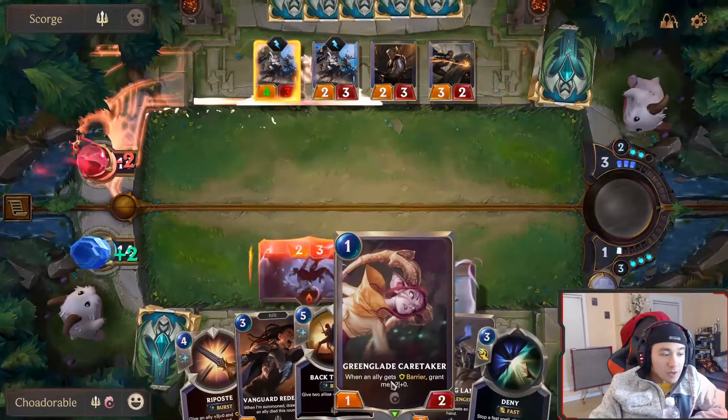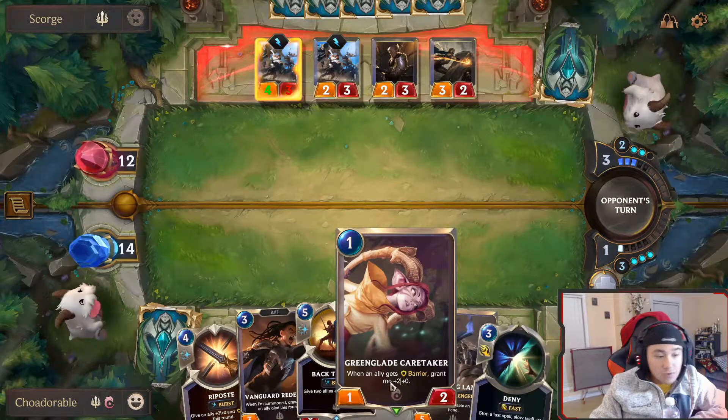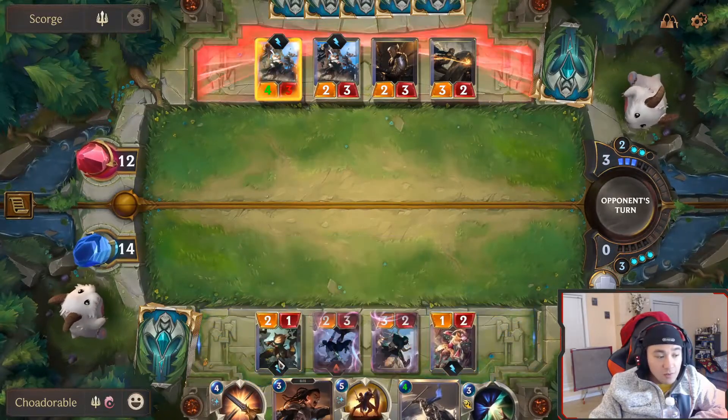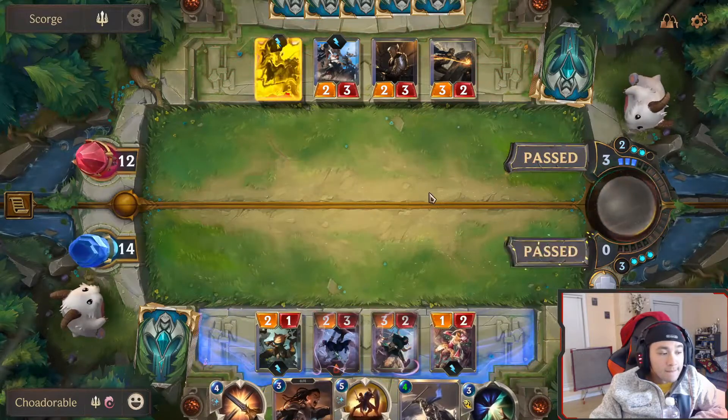We probably want an extra blocker. Since we don't carry over four mana — we only carry over one — might as well do this. We can also use Rapace to give our Kinkou Lifeblade barrier, and she's gonna be at three. So this is actually a plus five plus seven with barrier — good.